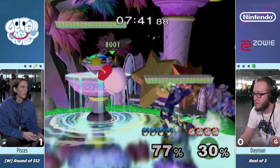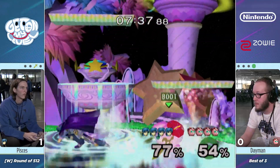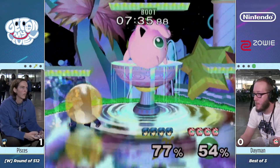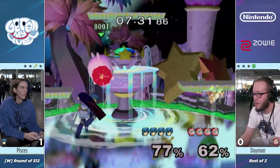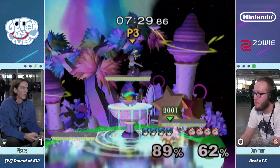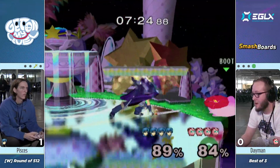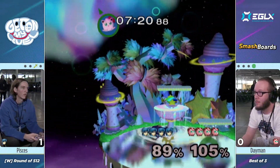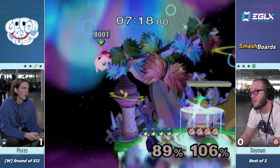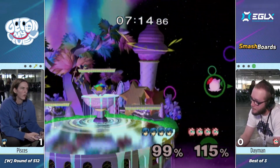With Pisces' F-Smash game, Dayman really needs to avoid standing on the side platforms because he can get hit right through. But he's looking a lot cleaner this time — spacing out a bit more, a lot more crouching and baiting out jumps out of shield. One thing we haven't seen at all out of Pisces yet is an up B. Now with a good platform height above him, that could potentially be an option if Dayman gets too in his face.